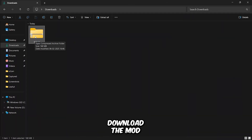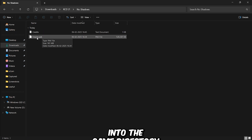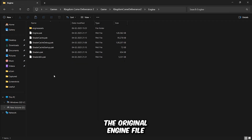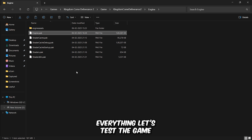First, download the mod file from the video description. After downloading, extract it and copy the engine.pack file into the game directory, specifically in the Kingdom Come Deliverance 2 folder, and then into the engine folder. Replace the original engine file with the modified one. It's highly recommended to back up the original engine file before replacing it, so you can easily restore it if anything goes wrong. Once done, let's test the game and see the results.